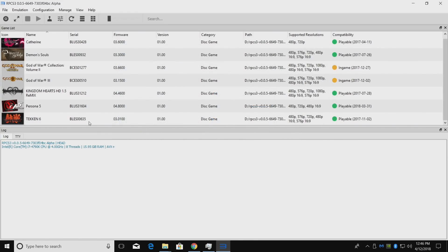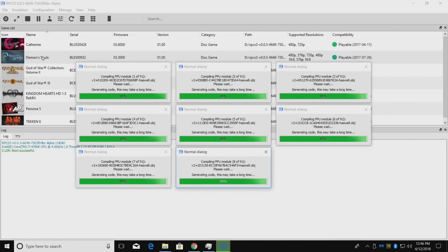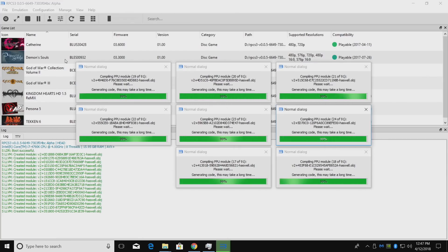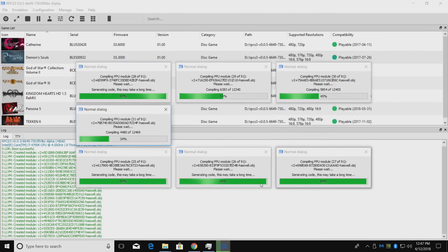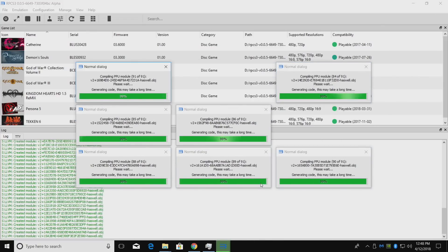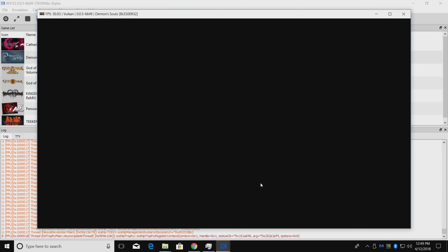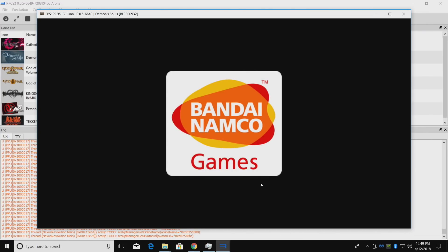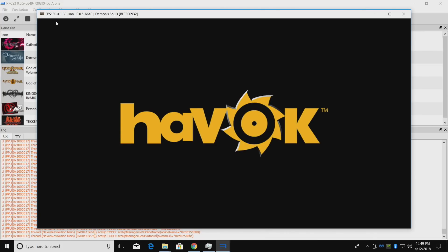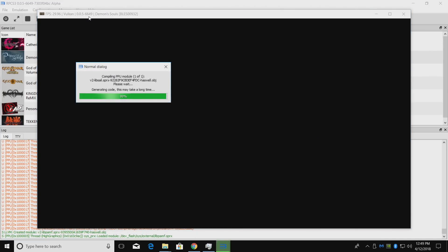We can now start a game. I'm going to go with Demon's Souls — just double click. It's going to have to compile the PPU modules for each game. This one has 91, so it could take a little while. It's doing 8 PPU modules at one time because I have 8 threads on my CPU. It'll only do this one time per game. I'm going to fast forward this. When the modules are finished compiling, your game will start. This emulator is really reliant on shaders — it needs to compile shaders while you play in order to run smoothly. The first time you run through a level, you will notice some stuttering.